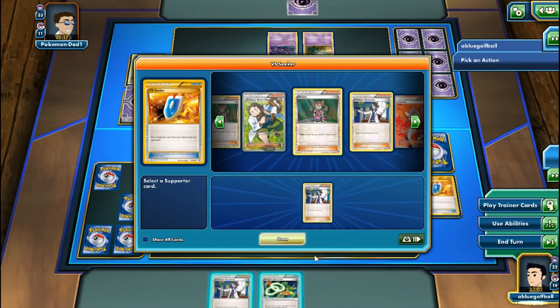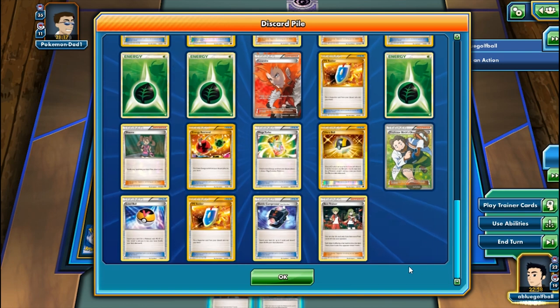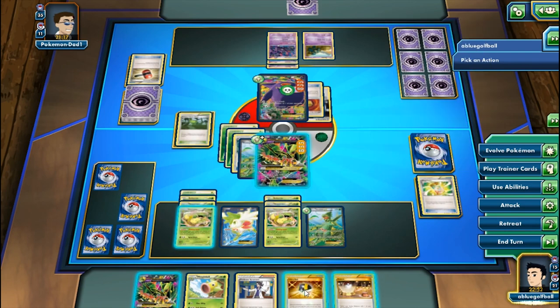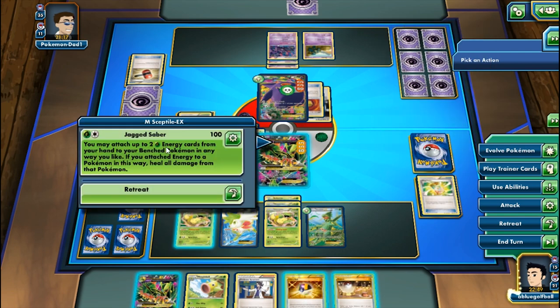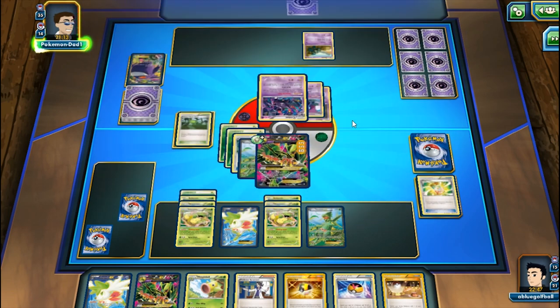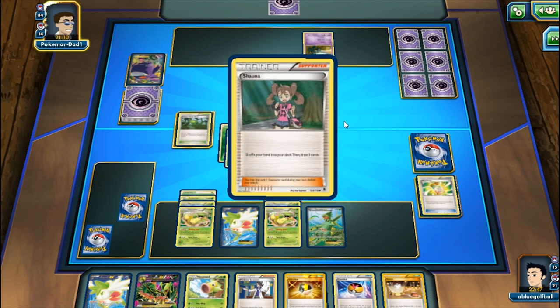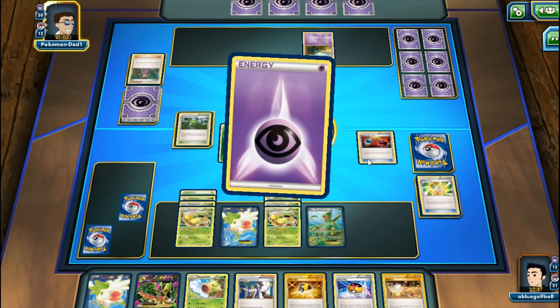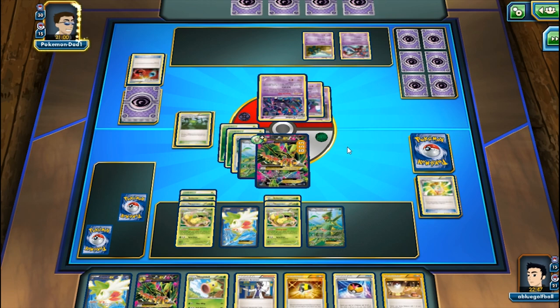We play Sycamore, discard a Spirit Link, and go with Jagged Saber again. This deck is just chugging through. My opponent's Gallade fell short and Gengar got trapped by Lysandre - everything fell into place for us. We see Deoxys and Golbat still on the bench. Mega Sceptile EX just got everything to go in order.